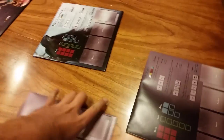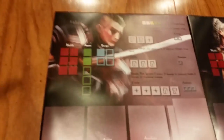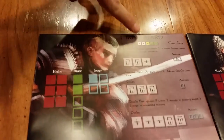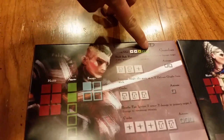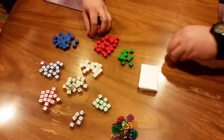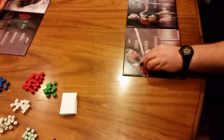Once players have chosen, the remaining champions get taken out of the game — they will not be used. Now what you'll do is create your champion boards. On each board they're going to have their starting health, the amount of armor and energy that they start off with, as well as the starting dice for your champion. Go ahead and take from the stocks the different items that you need.